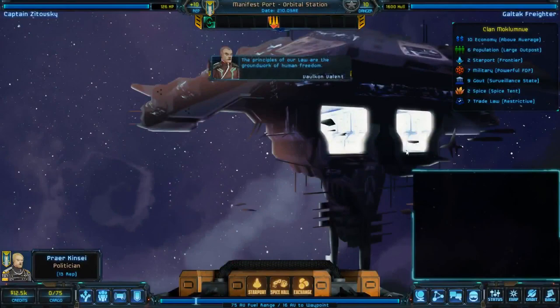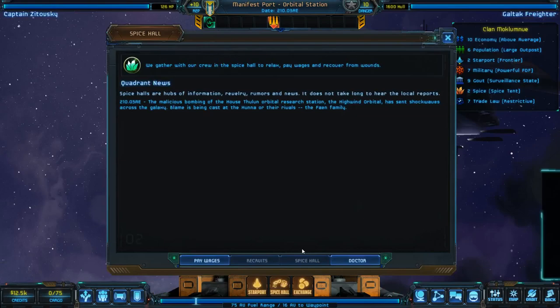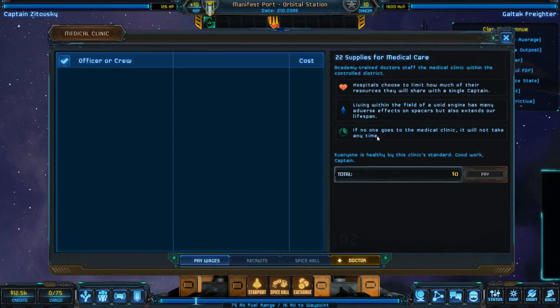We're going to dock here. This is a space station. There are various things we want to consider — 16 for fuel, and water is your fuel for all this because we're in the future. They don't have repairs, they don't have upgrades. This is the spice hall, which is very important because there are a lot of different things we should be able to do here, like paying wages for people — that's how you level up, very much a Might and Magic kind of thing where you pay and stay and level up. They have a doctor as well, but their spice hall is too weak and their recruits are too weak.